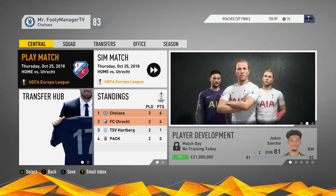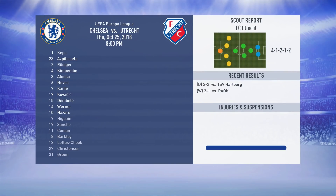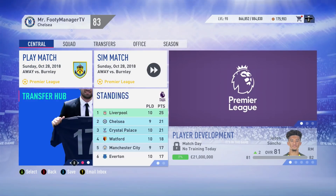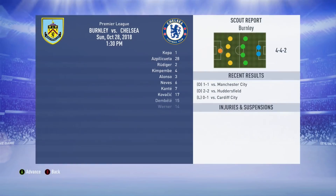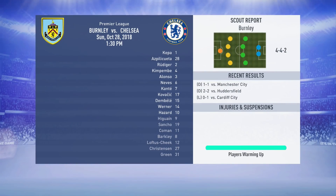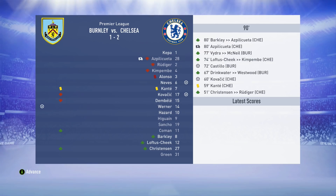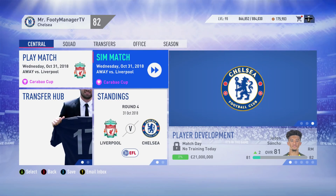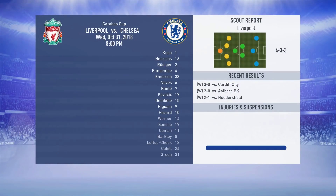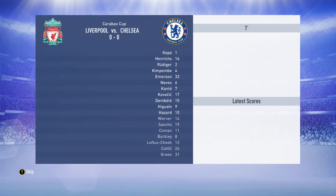Against Utrecht at home in the Europa League we're after a win - clearly the best team in our group. We get the three-nil victory, Eden Hazard absolutely killing it. Away against Burnley though it's always unpredictable - I have no idea why their players appeared as ghosts in that one, I don't have some answers for things in FIFA.